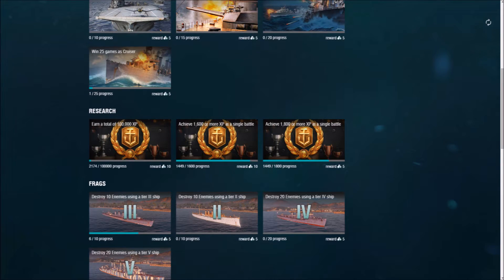The next set is the research set and unfortunately my one battle in the St. Louis was not enough to give me credit for either of these missions. The first one has to be done over a series of missions: earn a total of 100,000 experience. The second one: achieve 1,600 or more experience in a single battle. The third one: achieve 1,800 or more experience in a single battle. In my St. Louis example, I was awarded 1,449 experience — close, but no cigar.